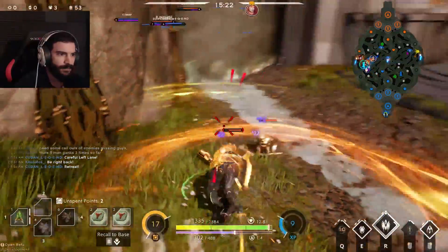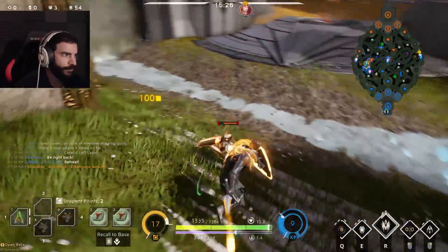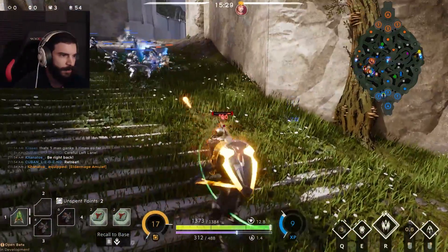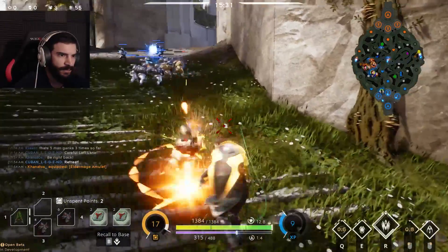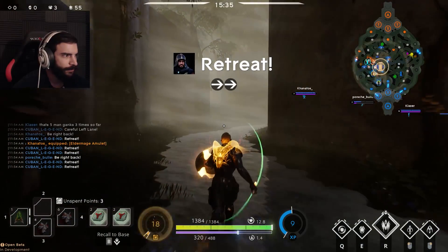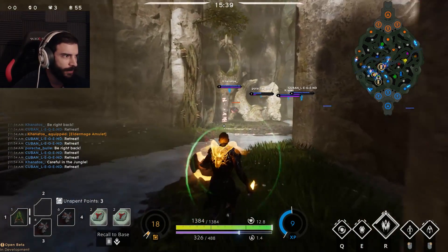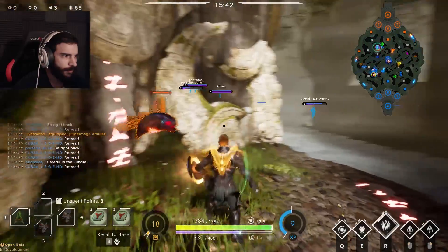Are they going for raptors? They might be. I'm gonna rotate after I set this. Okay, here we go. River buff might be up — it is, it's red. I don't really need it but I'll keep it from them.